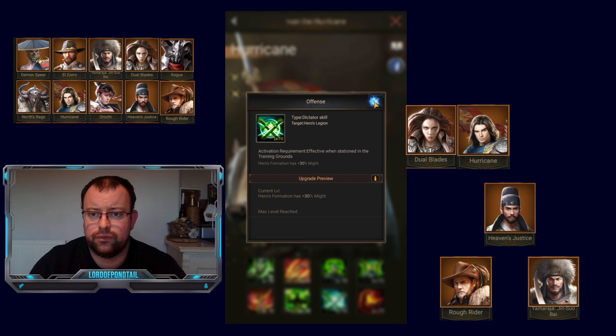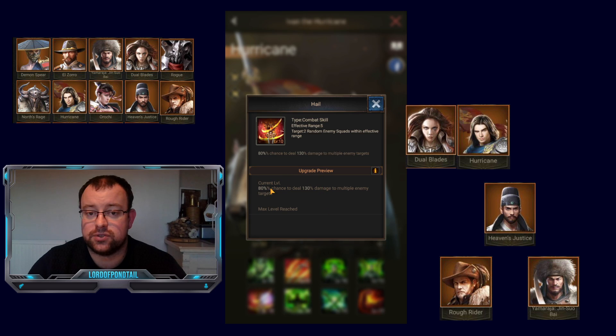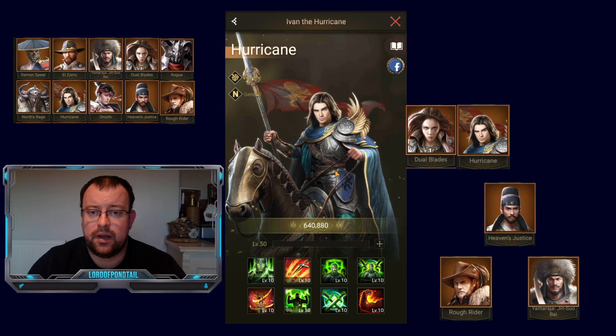He's got extra 20% might on his 6th skill and extra 30% might for all of the Legion on his 7th skill. But what he is doing is, as that back row hero, he is going to kill your opponent's troops. That hail skill at 80% chance — you're going to see this activating probably 6 or 7 times in a battle. It's only 260% damage each time, but it's near-enough guaranteed for an orange hero, and that's what you want. You can have Hurricane who is doing you some damage, or Heaven's Justice who may do you damage — that's why I'd rate Hurricane higher.